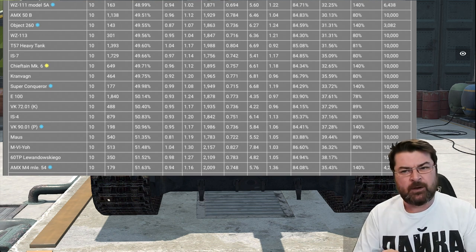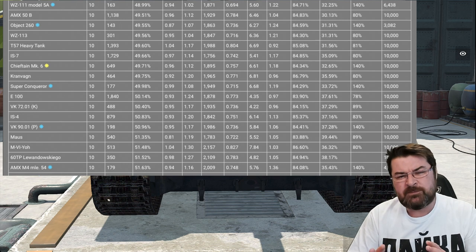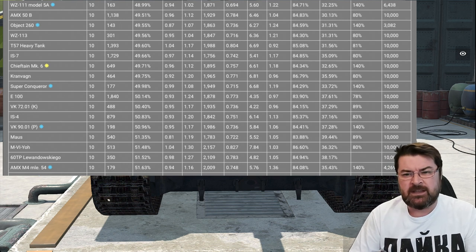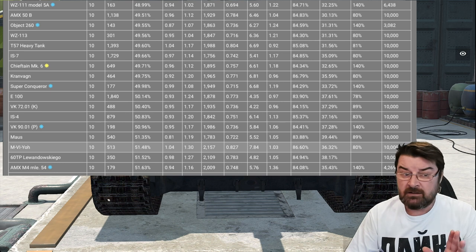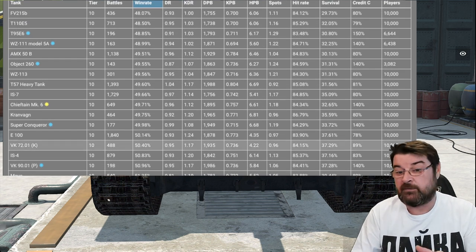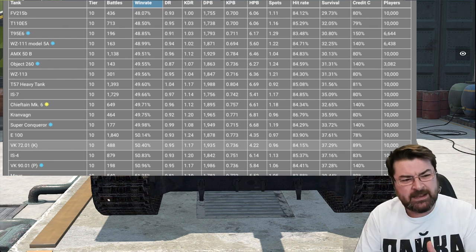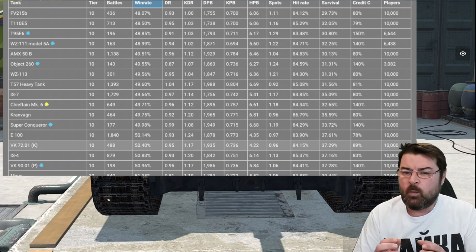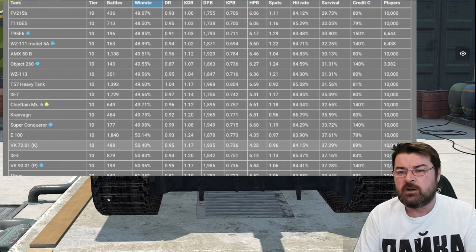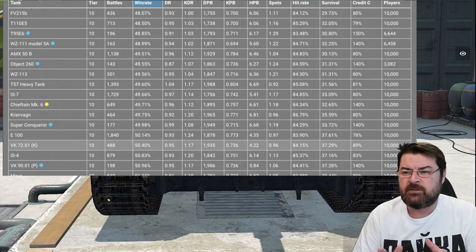That got me thinking - the Kranvagn isn't really great. It doesn't have the best DPM, its mobility has been tinkered with and isn't that great. I am shocked that tanks like the 57 Heavy and the IS-7 are ranking as worse performing over and above tanks like the Kranvagn, which is why I was even more shocked when I saw the 215b up there. So what can it be about the 215b? The biggest indicator for its win rate is the survivability of 29.